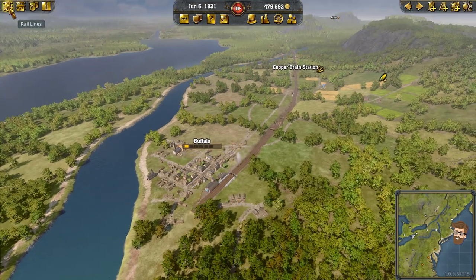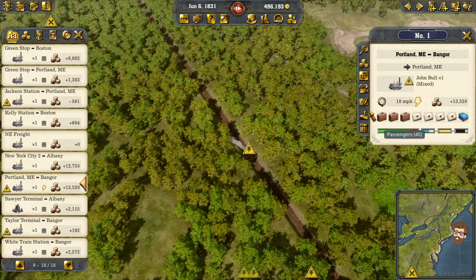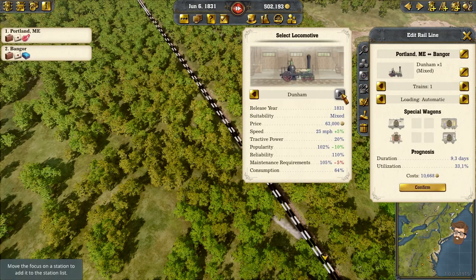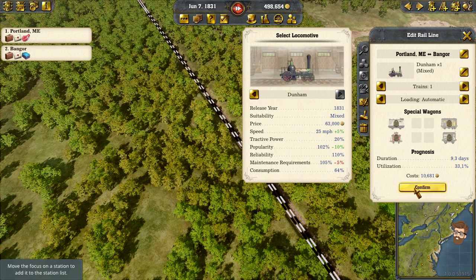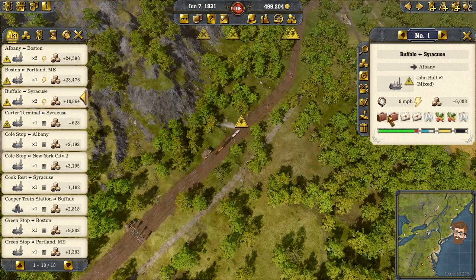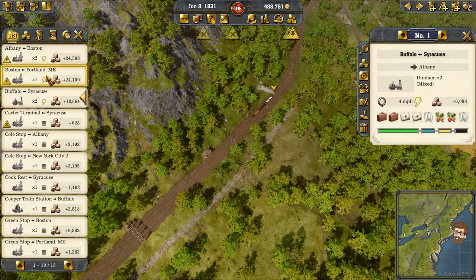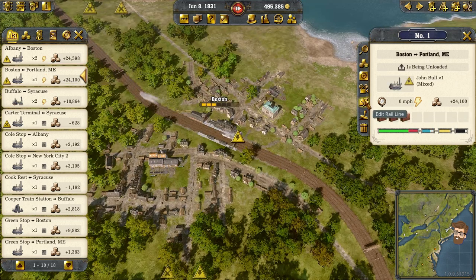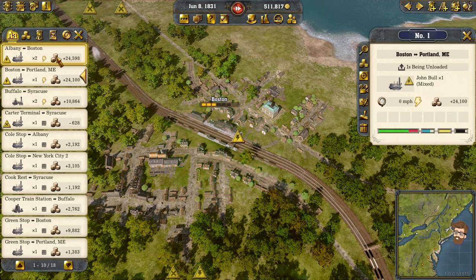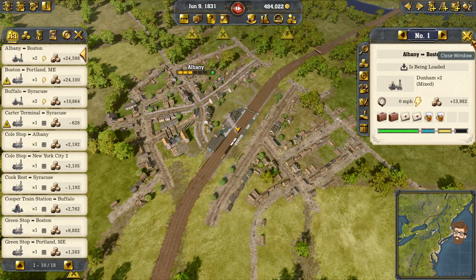I'm not going to swap those out just yet, except maybe on my express lines. This one we are going to go ahead and edit the rail line — edit my engine — and put the Dunham in its place, which is going to cost me a little bit more. So now I have a faster train on the Portland to Bangor route. I need to get my Buffalo to Syracuse to run both trains. Boston to Portland — I'm actually okay leaving them as a John Bull. My Albany to Boston run absolutely needs to be upgraded to the Dunham as well.